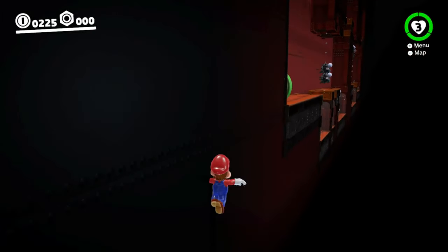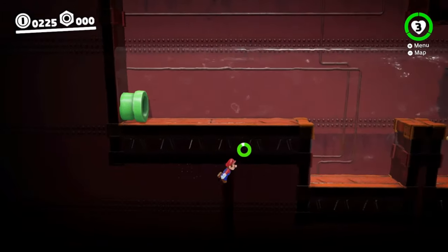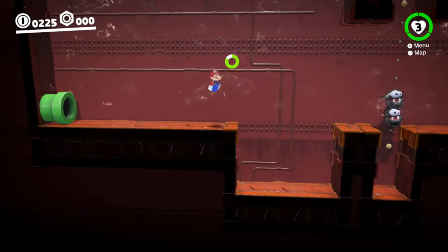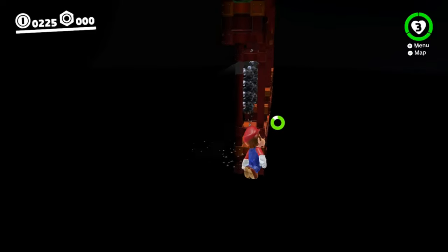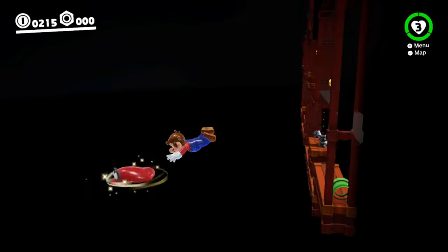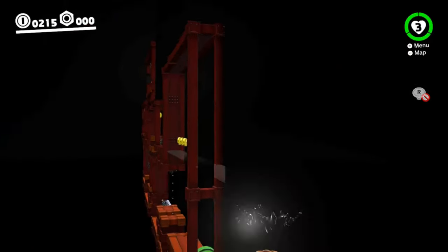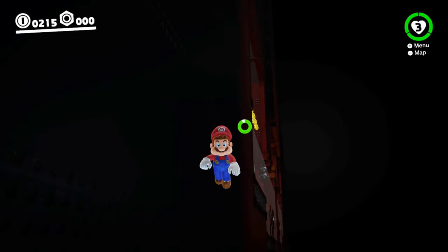Moving back towards the sub area will again revert our 3D movement into 2D. And swimming anywhere in front of or behind the inbounds section will suck us back in. Overall, observing this area from a new perspective out of bounds is pretty cool. We can get some entirely new views that we'd never be able to get playing the game normally, giving us interesting insights into the room's design.